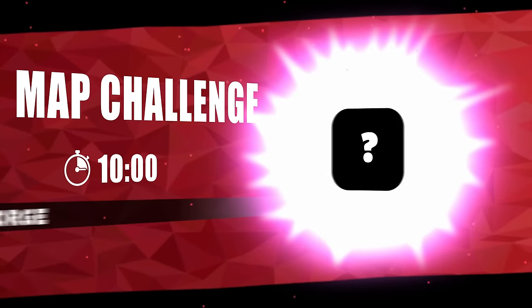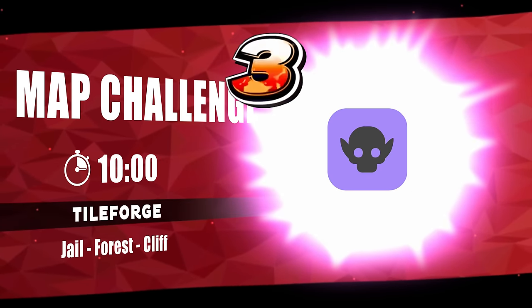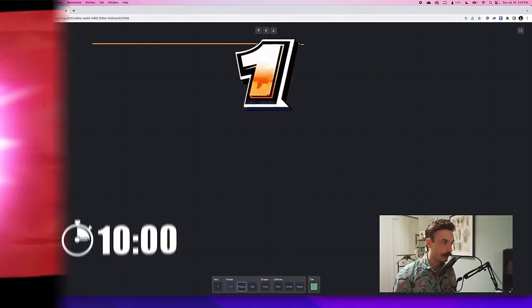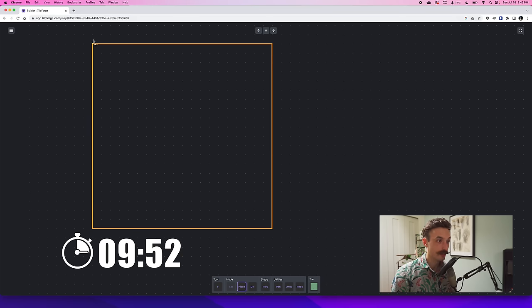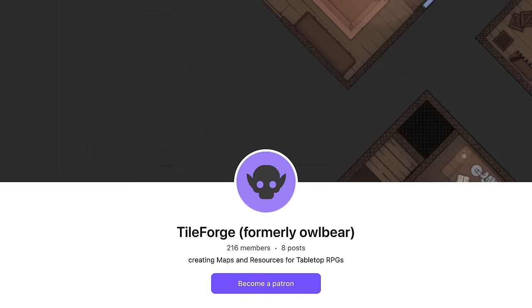First up is a completely free — not freemium, but actually free — tool called TileForge. This is a web app developed by two people in their spare time as a passion project. Because of this, development seems to be pretty slow and there are some bugs, but it's completely usable.